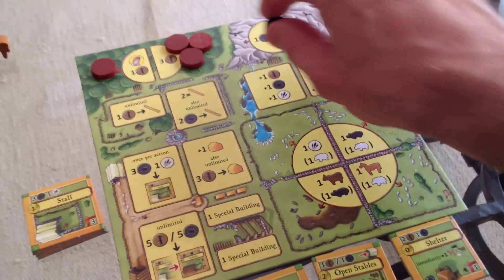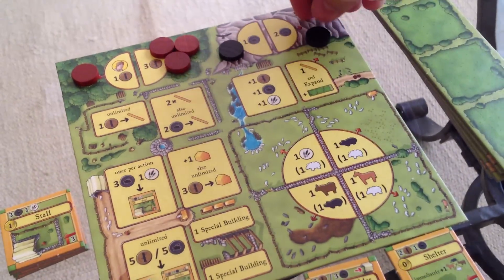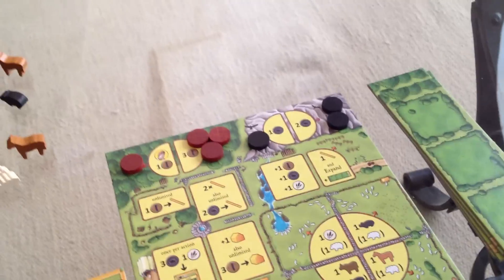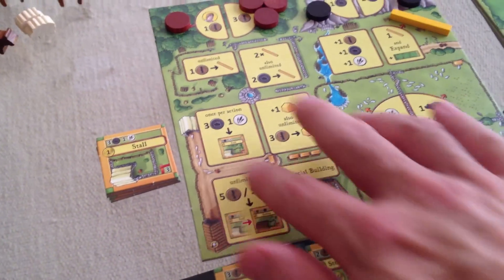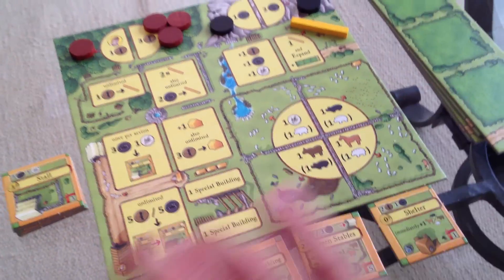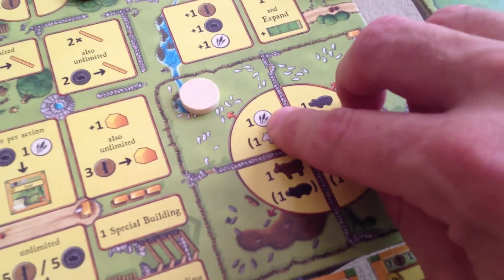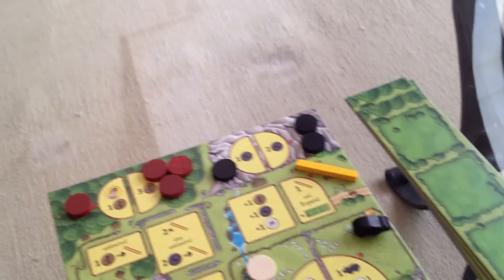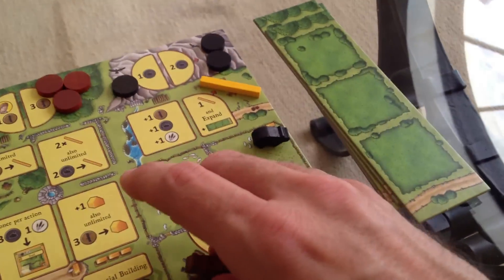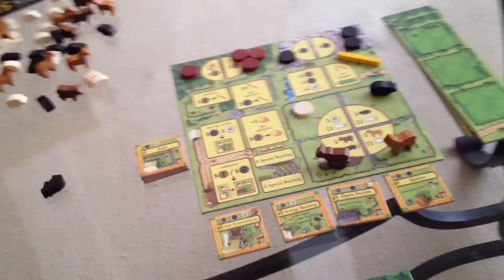I put one stone there, two stone. One new fence here. None of these get filled up because they're action spaces. Over here, as you can see, there are little arrows. So I put a reed, a pig, a cow, and a horse. A cow and a horse. And the village is ready to go.